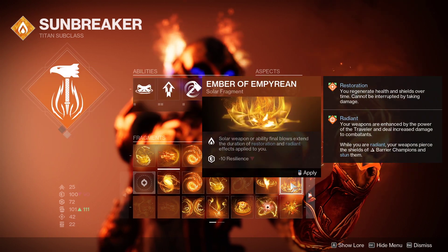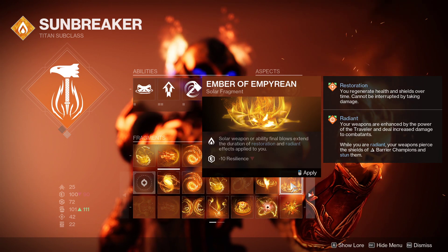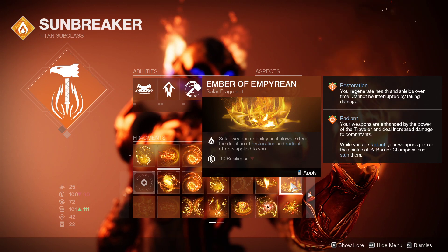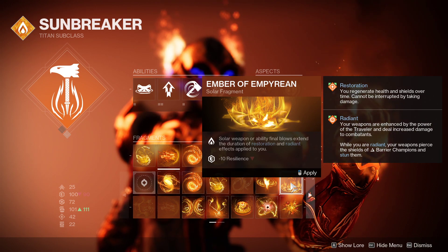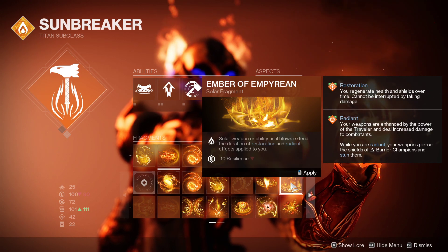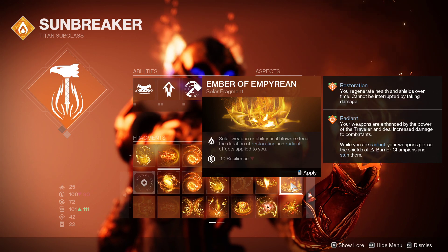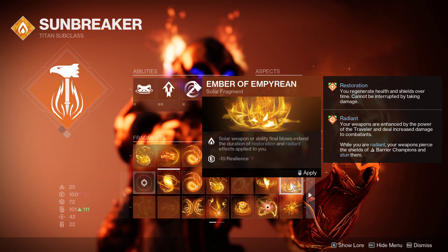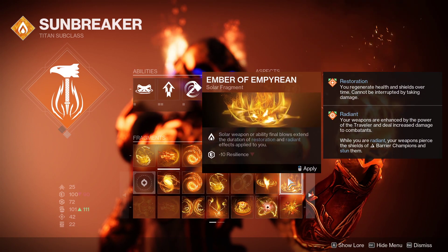Anyway, I believe it's Empyrean. The reason why Empyrean is redundant is because when you exit out and re-enter a sunspot, you actually restore your duration of restoration — you extend restoration every time you go in and out of the sunspot. Same with Radiant: you knock an enemy with baby hammer, you get back Radiant. It auto-applies, so Empyrean doesn't really help.